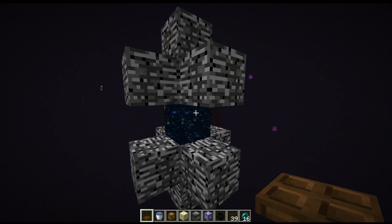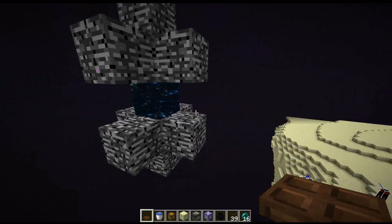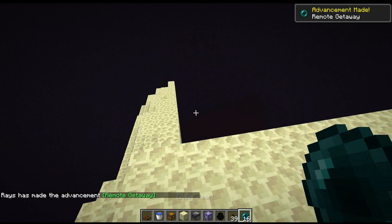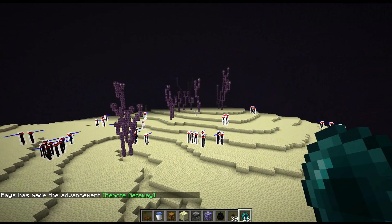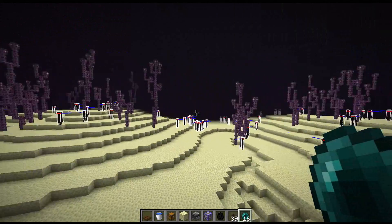You can use any type of gateway portal that you can find. This one here is an entrance gate portal that goes through the main end island. You can also use an exit gate portal — like if you go through this one, this would be considered an exit gate portal. Or you can use a random gate portal, which is one that just randomly generates throughout the end dimension. If you don't want to waste these portals, go ahead and find a random one — that way you know there are always more of them out there.